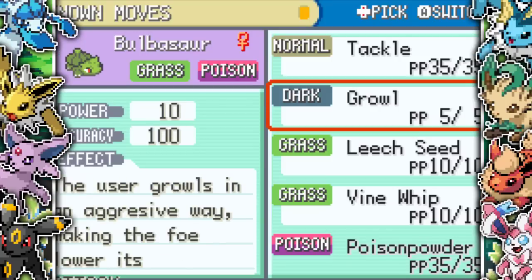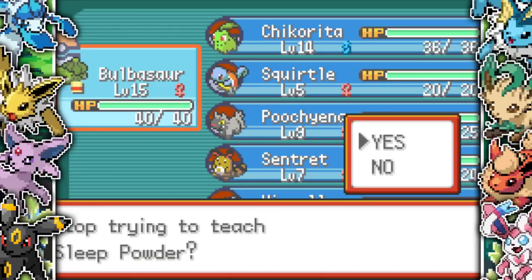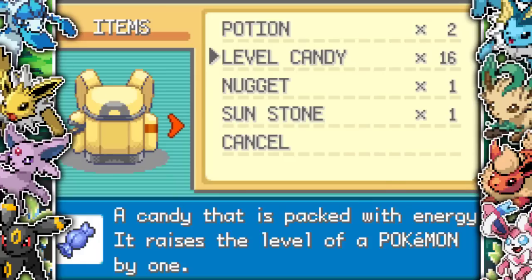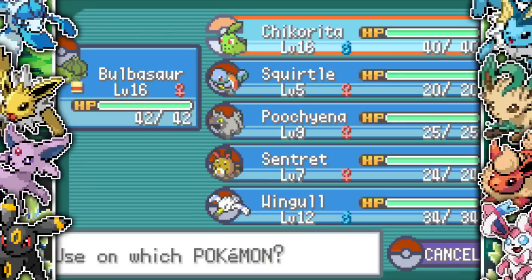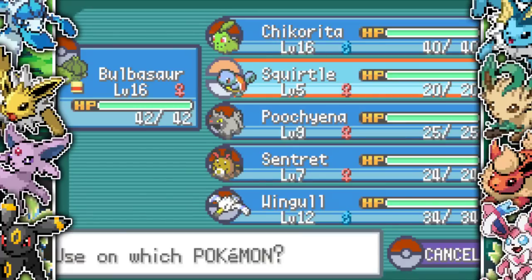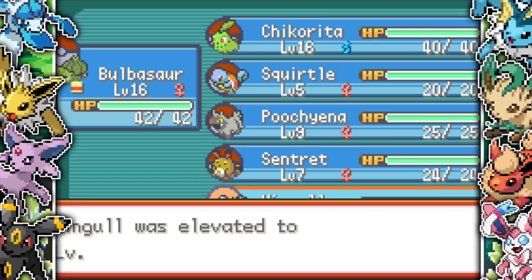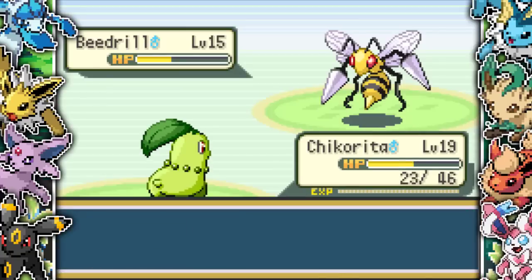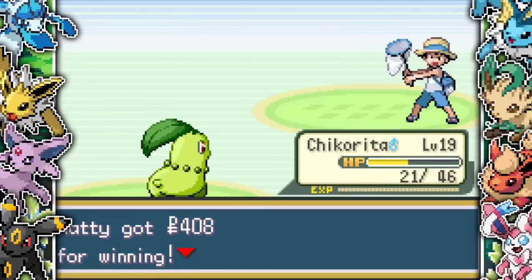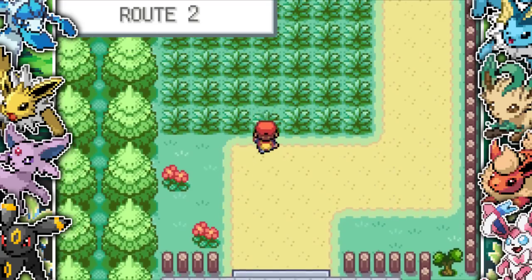I try learning Poison Powder and note that status moves like Growl actually deal damage in this game — 10 power, 100 accuracy, with typing. I level up my whole team and decide to train up Wingull because it's a flying type and learns Wing Attack, which is very useful. After about five tries, we finally beat that bug catcher. I then head up Route 2 into Pewter City.